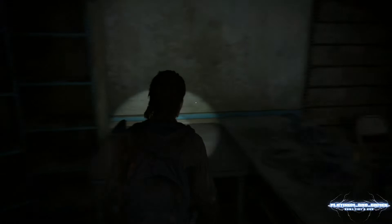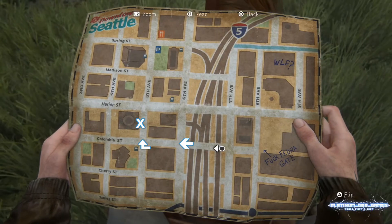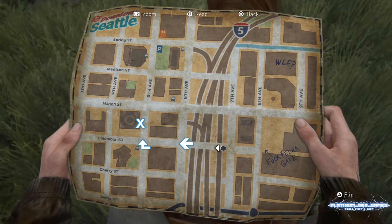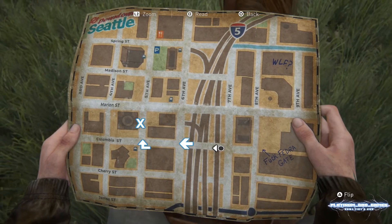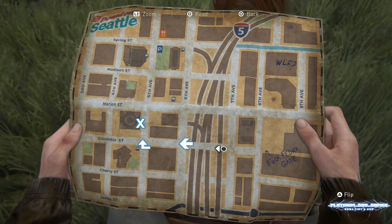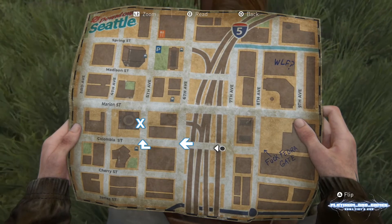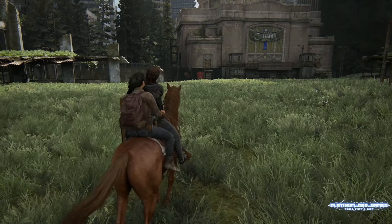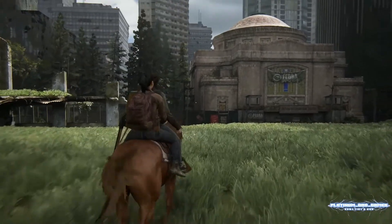Now if you happen to want to do things differently, here is the second location of the stun bomb. From the start of downtown Seattle, head straight across to a building called the Dome, and we are going to be looking for a guard outpost. This is what I mentioned during my permadeath video.